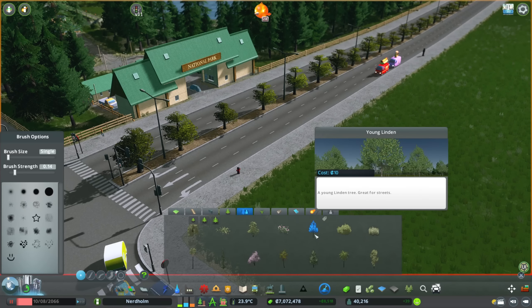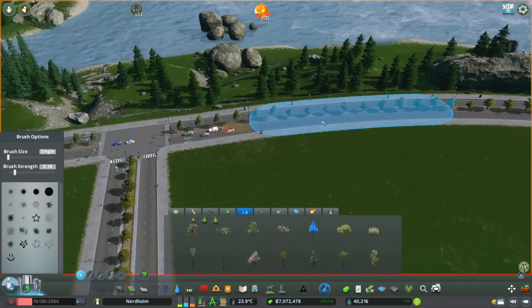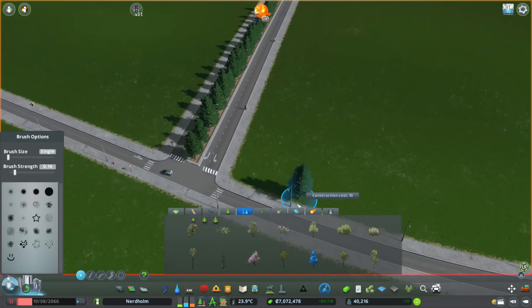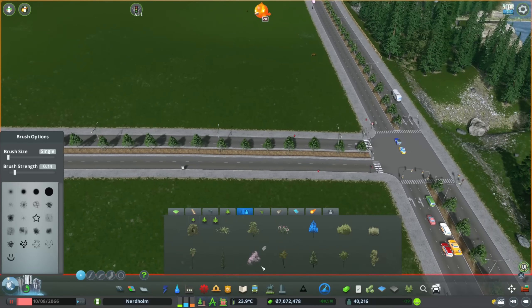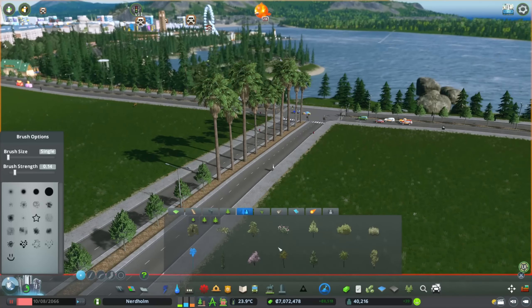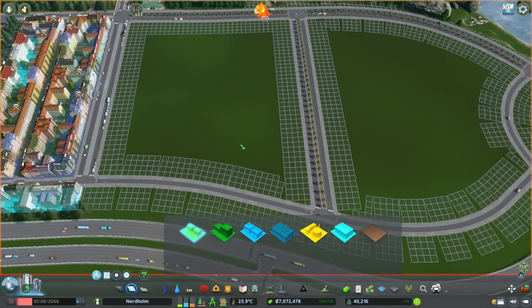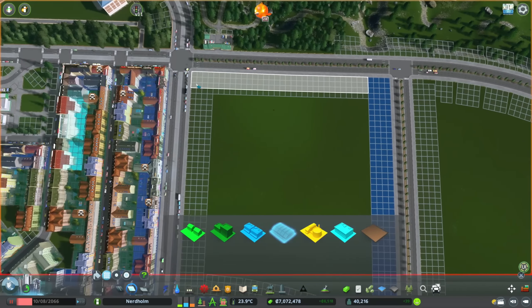I'm going to go for the four-lane road with decorative trees so it ties into the six-lane road with median trees. I'm also going to change those trees because I saw a comment reminding me that the little oak trees, as nice as they are, aren't the best — and that young lindens would be much better. I have to agree; the shade of green on those is just a little bit more satisfying. So we'll go ahead and swap out these trees.